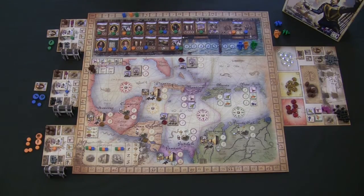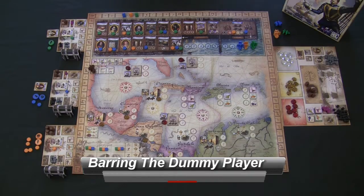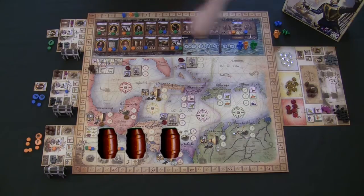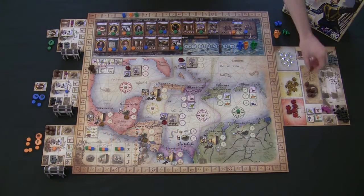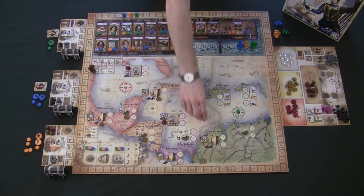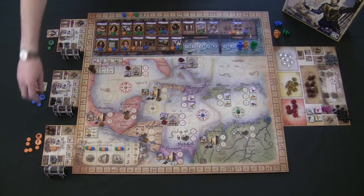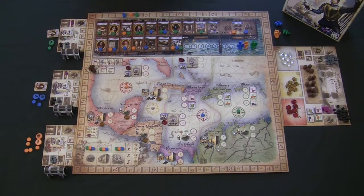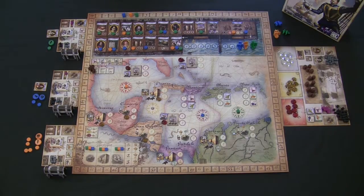This makes the Governor extremely powerful in a two-player game — taking the Governor pretty much guarantees you go first across the Spanish Main no matter how much time you spent in Plymouth Harbor. After that, each player counts up their supply barrels to determine how far they can sail: one barrel reaches section 1, two barrels reach section 2, and three or four barrels let you sail all the way across the entire Spanish Main.